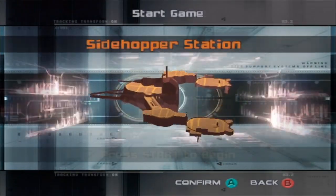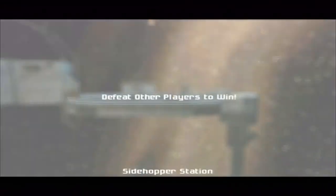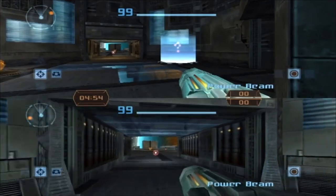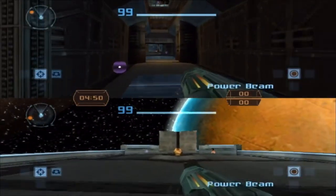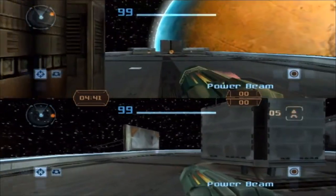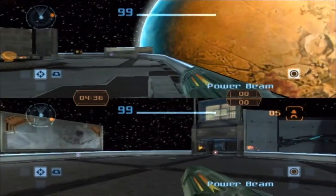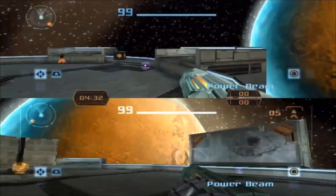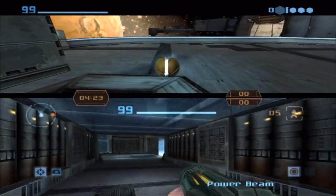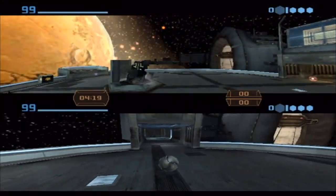Let's go to Side Hopper Station first. Amber has only played this game one time with me so she's going to be a little rusty. This is Sidewinder Station — it's kind of based off the Frigate Orpheon from Metroid Prime 1. You can see Talon IV in the background. It has an interconnecting station where you can fight, and at each end there are kinetic orb cannons that shoot you across the entire map.